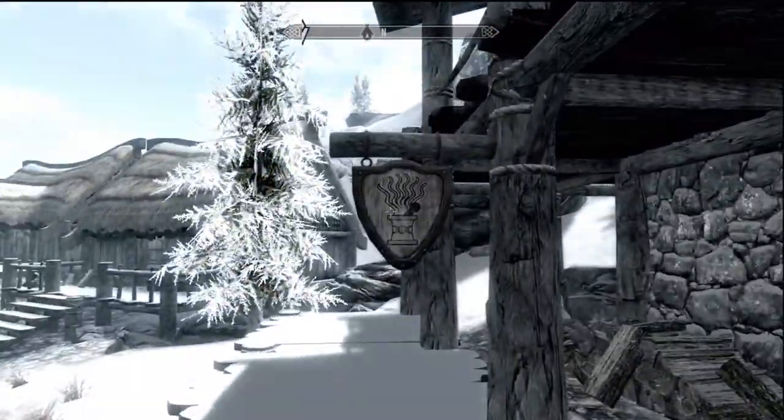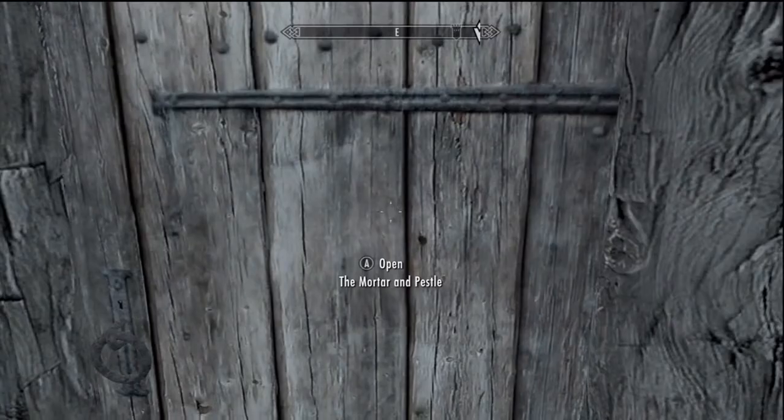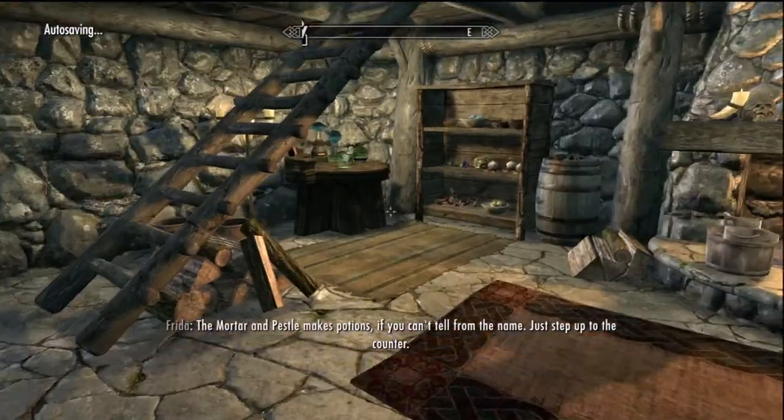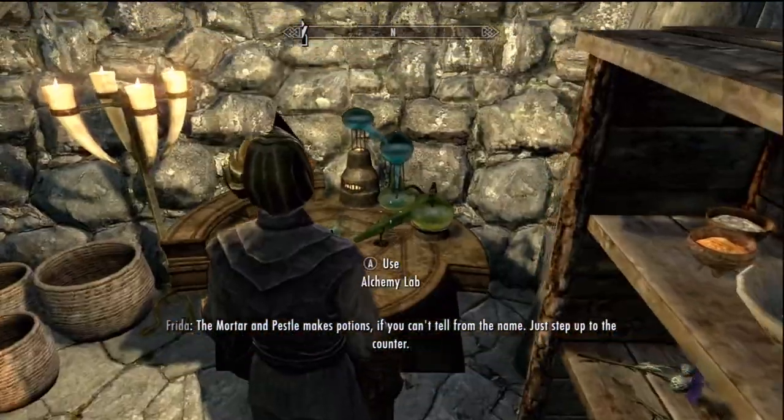Anyways, there's someone's shop — the mortar and pestle — so it's gonna be an alchemy shop most likely. They probably have an alchemy lab. Hopefully since it's an alchemy shop — which it's obviously gonna be — hopefully they have... yes! An alchemy lab. This is what I need.